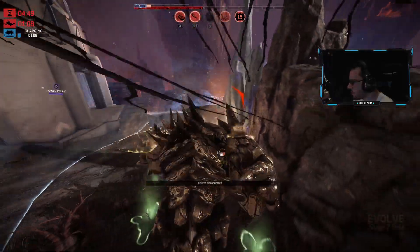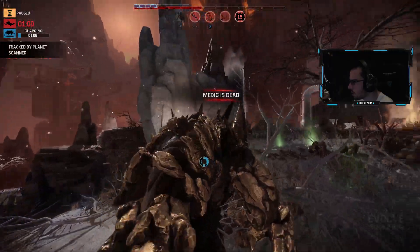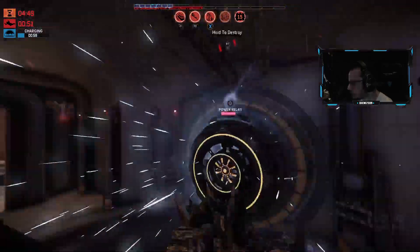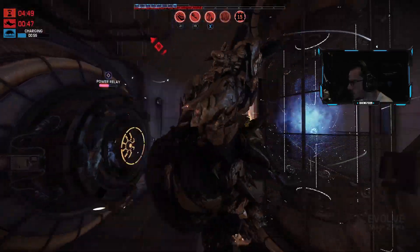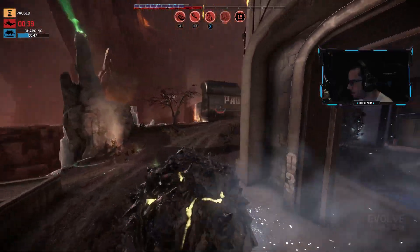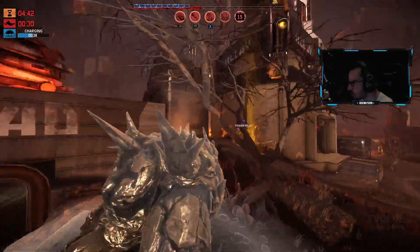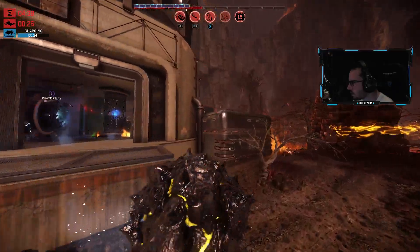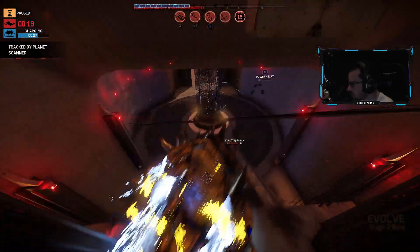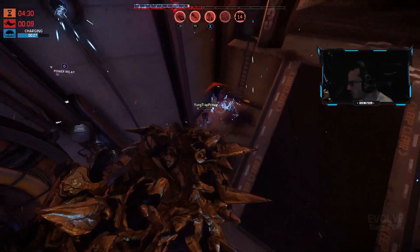Hunter down. He was alive? I thought I killed everybody. What? Who's alive — Griffin? Isn't everybody dead? I thought everybody died. Griffin, you alive bro? Relay shield activated. Griffin got up. There we go.